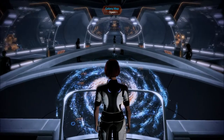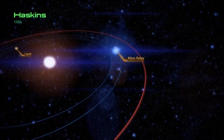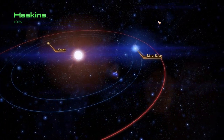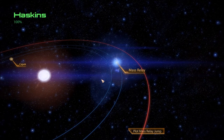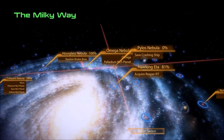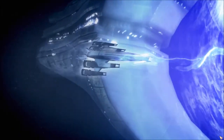Welcome back to Let's Play Mass Effect 2 on the RPG check, continuing. I believe we only have four clusters to go, not including the one with the Reaper IFF that I'm going to hit last. This is really strange - Titan Nebula, I believe the only system is the Haskin system and there's only one planet. We're going to head to the Pylos Nebula to save the crashing ship.